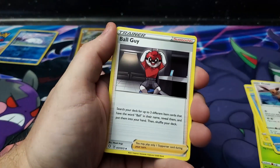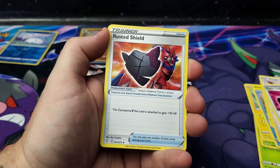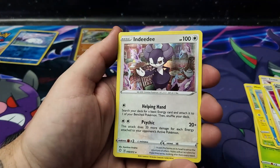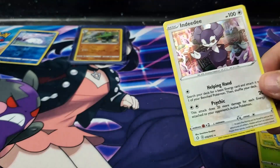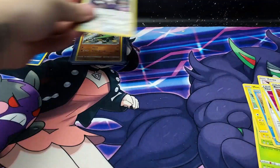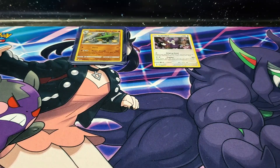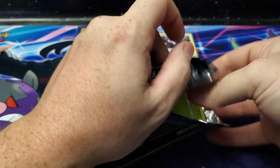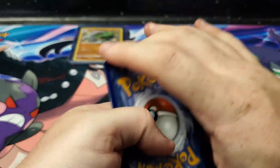Ball Guy, Team Yell Towel, Rusted Shield, Spinner Rack as the reverse holo, and Indeedy holographic — look at that holographic, it is beautiful! Absolutely beautiful, and a card I don't think I have, so I will call that a win. Halfway through, we've got three shinies — I will call this a successful box so far. Let's see what the back half brings.